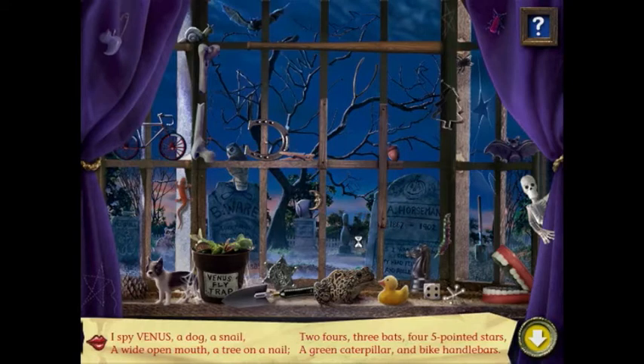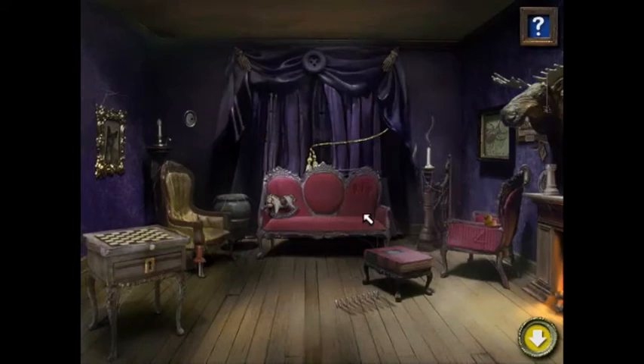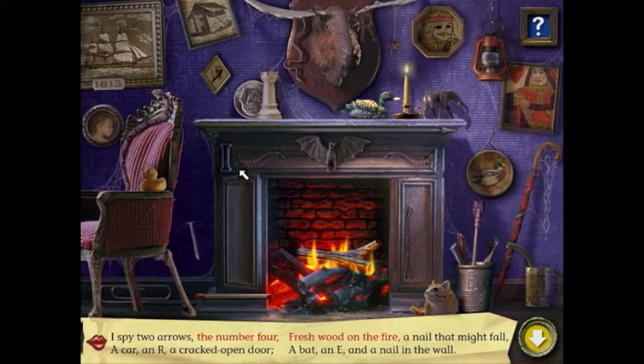Two fours — there you go. Now you get another green for the shrinking sink. Now you've got to do the fireplace. Ingredient five sure is yummy — can't wait to have soup in my tummy. You get some milk. Go to the fireplace now. Look at dog. Look at chest bar. Oh, here's a rock — the number four. A car. The number four. Is this fresh wood? Yeah. Fresh wood on the fire. A nail that might fall — well, this is not a ball.